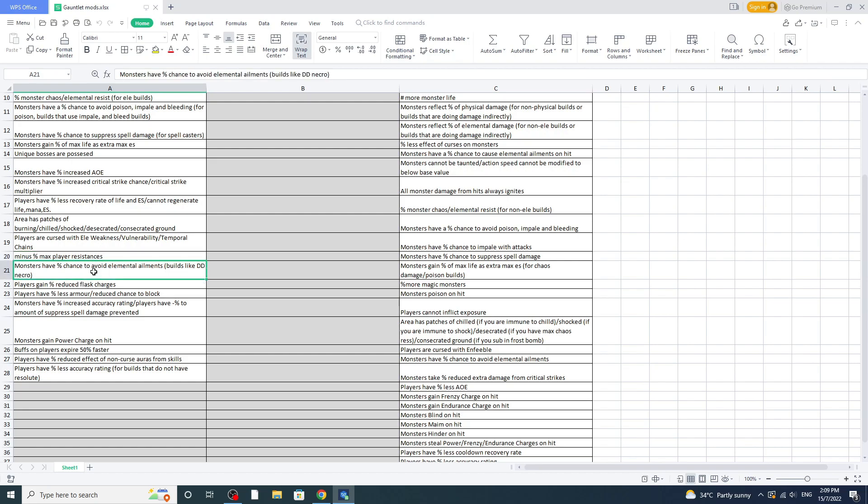Minus max player resistance — no way, that's just a killer in general. Next is 'monsters have a percentage chance to avoid elemental ailments' — elemental ailments include ignite, chill, freeze, shock, sap, brittle, and scorch.